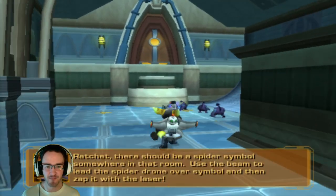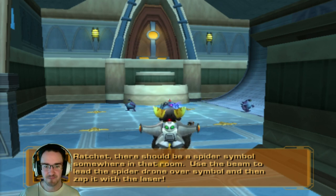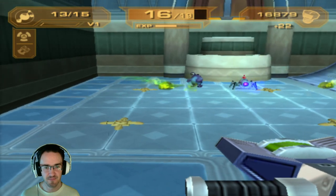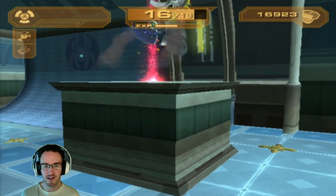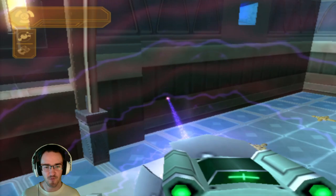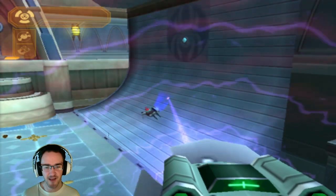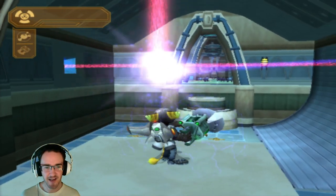There should be a spider symbol somewhere in that room. Use the beam to lead the spider drone over the symbol and then zap it with the laser. I think they're supposed to get mind-melding. Gotta get it over to there — the spider man symbol. Hey little fella, follow the beam, right? Come on, little guy. There you go. Good man. Go for the obvious spider man symbol. Yeah! Copyright pending.